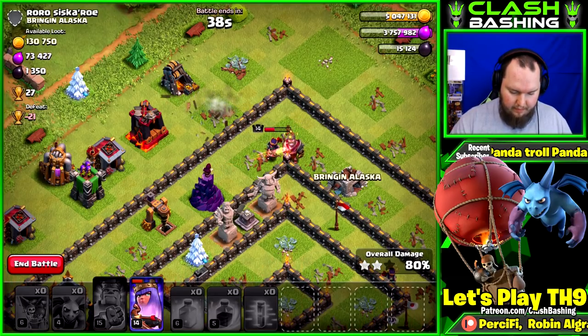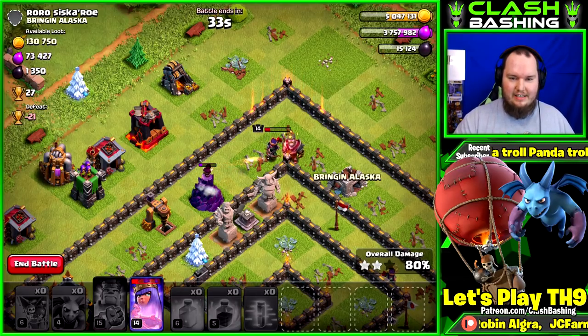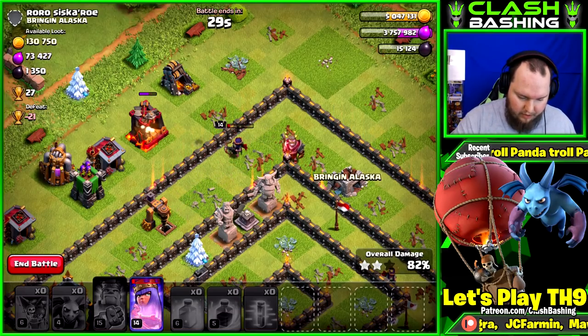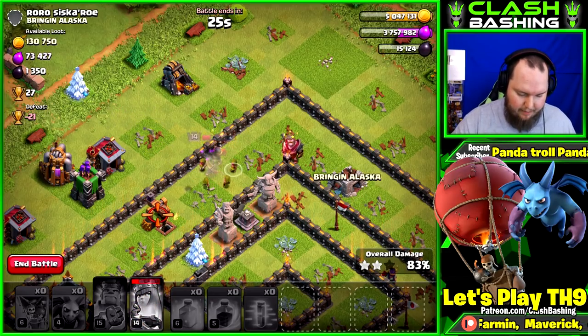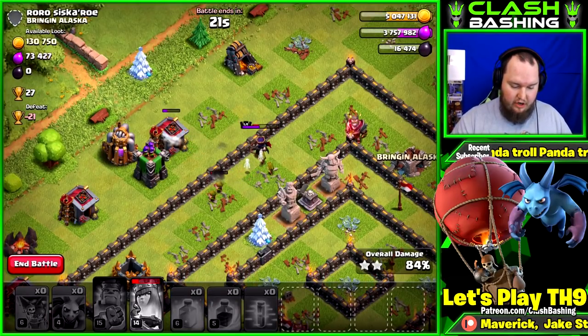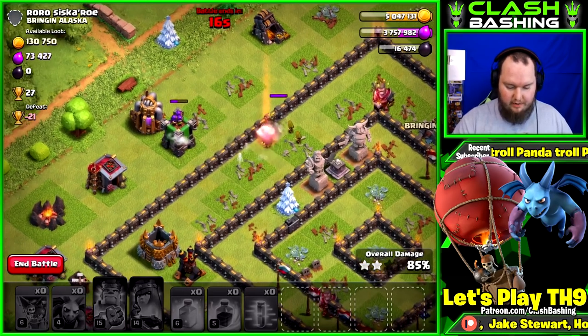Queen's gonna take out that cannon — yeah, that's looking good! We'll wait to hit her ability, be patient here. Wizard tower going down. This is a good raid! The last bit of dark elixir is in that storage. We need to be ready on her ability once she gets targeted by that archer tower — pop her ability just like so — and we are good! We get all the dark elixir, most of the gold, most of the elixir. Queen goes down, but no huge deal.